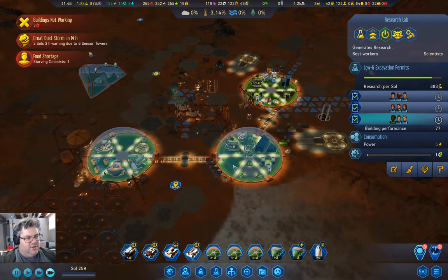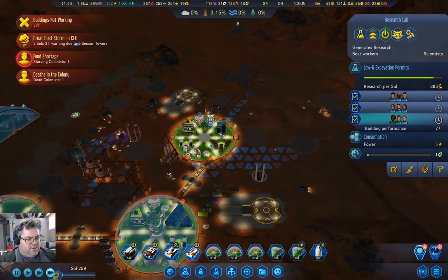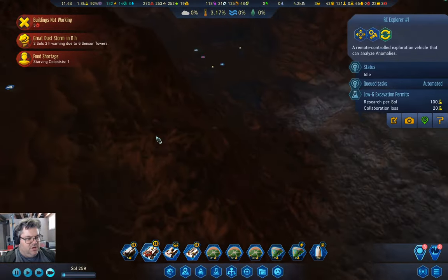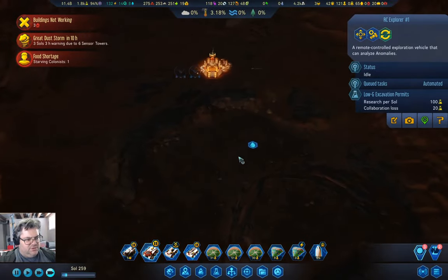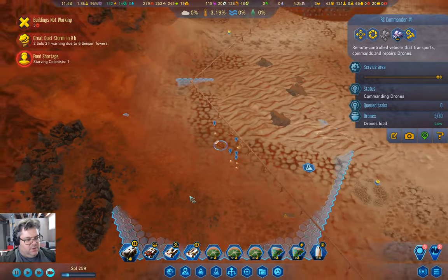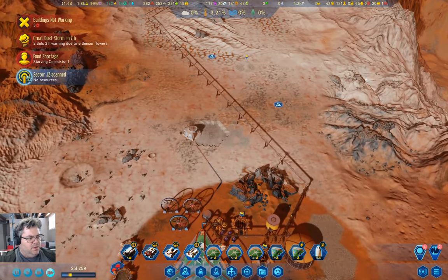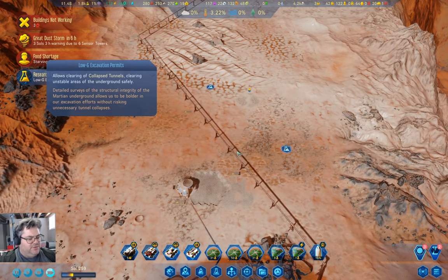We're going to capture meteors. 13 hours on the dust storm. We should just come up here where there's some sort of meteor protection, at least. Now we're up to 3% temperature. There's low-G excavation permits. A couple of sols for planetary survey — I want that one for the anomalies. That should reveal a few anomalies that maybe one or two have breakthroughs. Maybe we can get a useful breakthrough.